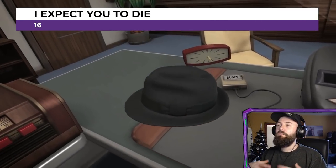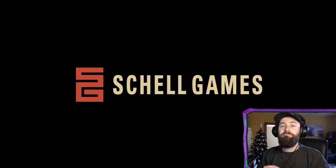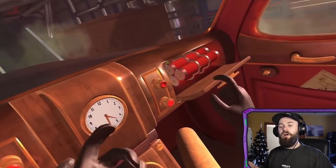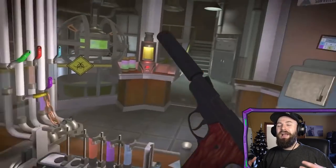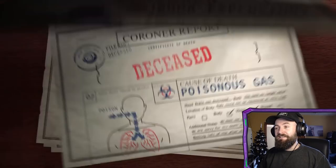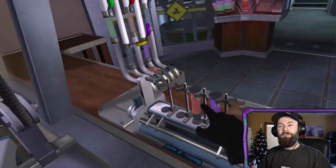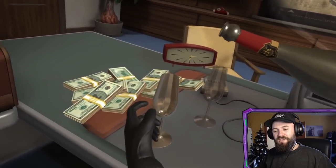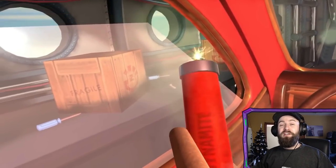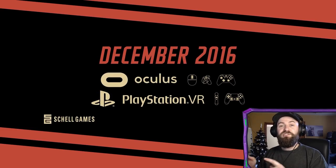Have you ever wanted to be a spy? I Expect You to Die will prove to you that no, you probably wouldn't be — you'd probably die quite quickly. It's a series of small minigames and enclosed VR experiences where you need to figure out how to escape or survive each scenario as a spy. Lasers can chop your head off if you press the wrong button, cigarettes might actually be bombs. Much like Vacation Simulator, it's an immersive but relaxing VR experience where you're just interacting with things in close proximity. It will teach you that being a spy is not as easy as James Bond makes it look.